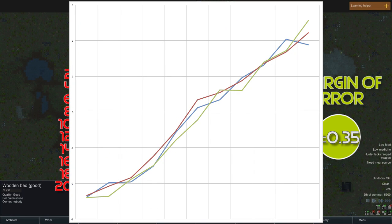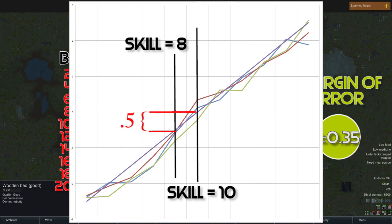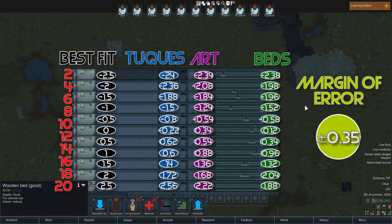Looking at this graph, the blue line tracks beds, the red line tracks art, and the green line tracks toques. The purple best-fit line gives us a reasonable estimation. At skill 10, the average is about zero. With error of plus or minus 0.3, that fits nicely. Each two skill levels down goes down by about 0.5, and each two up goes up by about 0.5. I'm not 100% sure this is the best fit line, but it's pretty good within the ballpark.